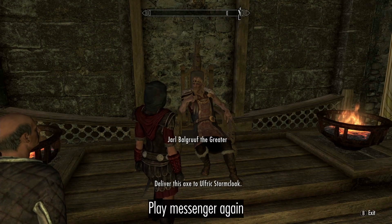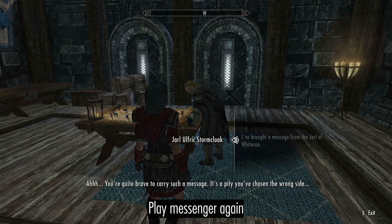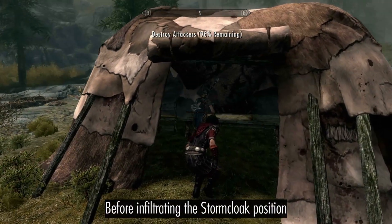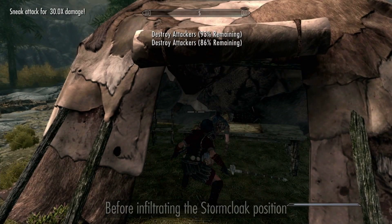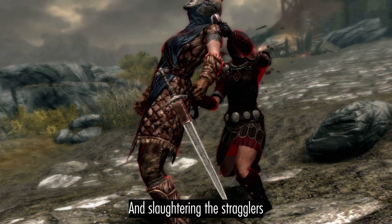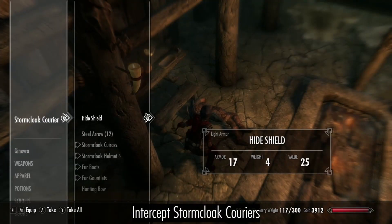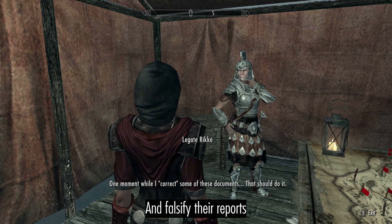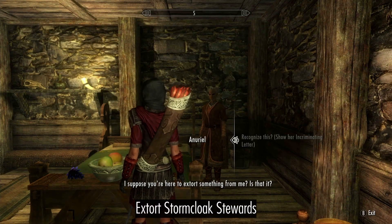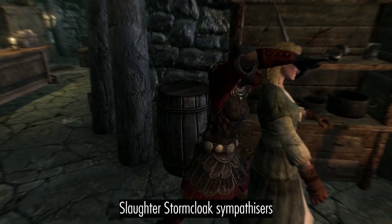When you face the dragon, your best bet is to hide in the tower and shoot it from afar. Play messenger again before infiltrating the Stormcloak position and slaughtering their forces. Intercept Stormcloak couriers and falsify their reports.